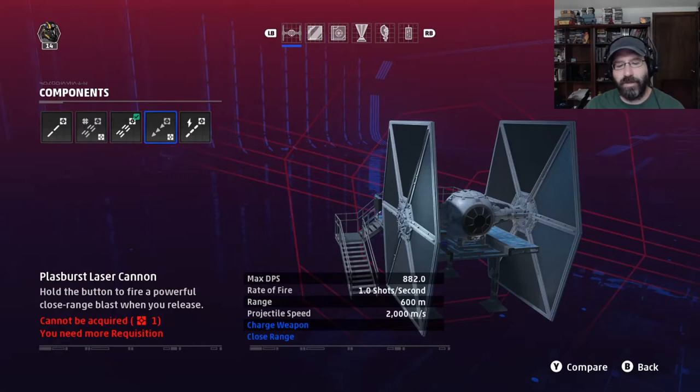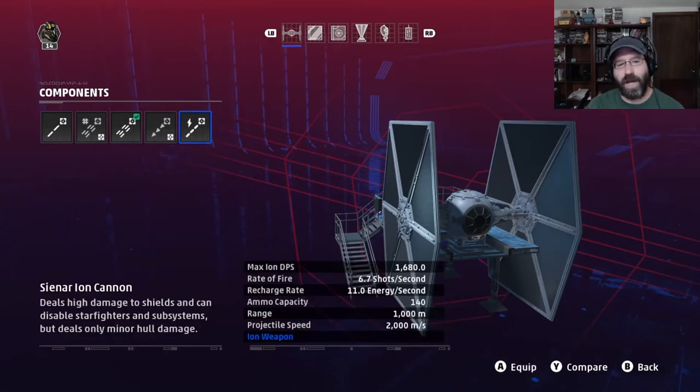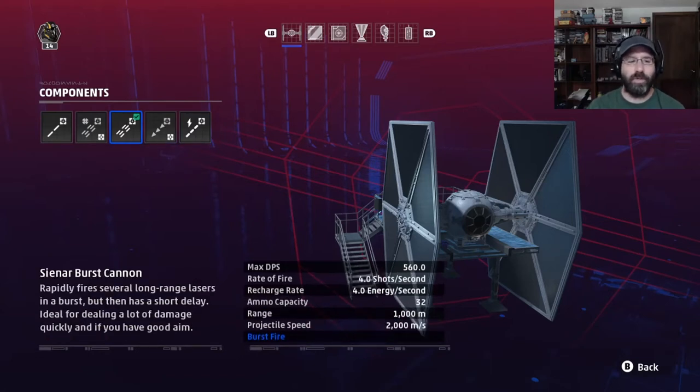The Plasverse laser cannon is a charging weapon with a short range of 600 meters and really high DPS. But the charging aspect and the short range tend to be too big of negatives to overcome that increase in damage — you'll lose track of your target right when you want to release it. Next up is the Ion Cannon. It can be useful, but it's not what we're going with in this build. It'll tear shields apart on enemy ships and capital ships, and it can actually shut down and incapacitate fighters. You can also use it against ship systems. But for this build, we're using the Burst Cannon.